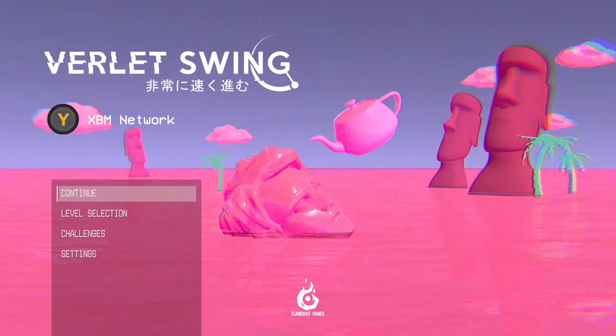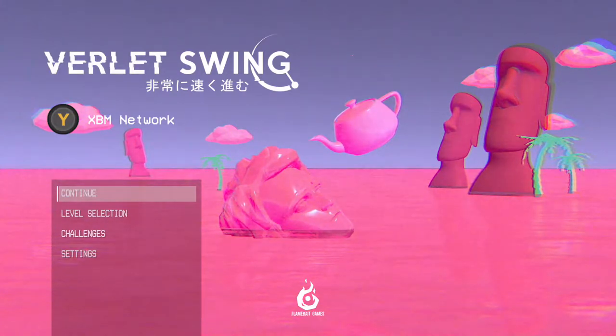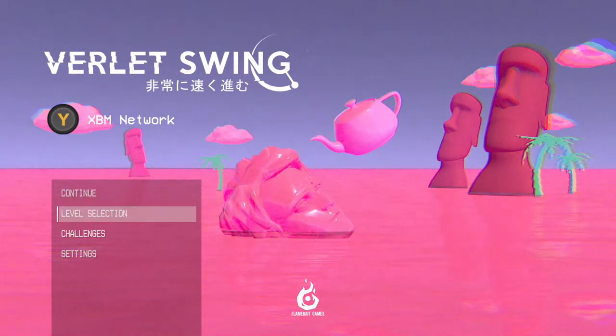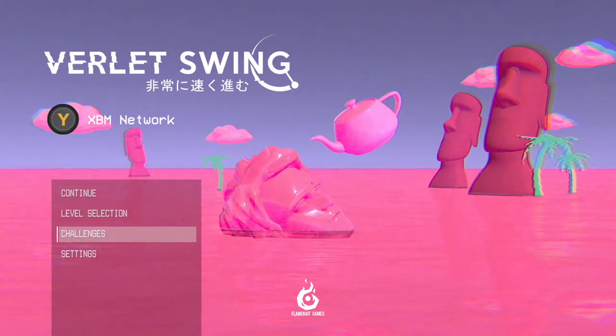As soon as you jump in, you've got the main menu section here. I'll show you as we have a little play about with it — try to get a bit of practice in. You can replay any previously cleared level. So that's your level selection there — Challenges, Settings.